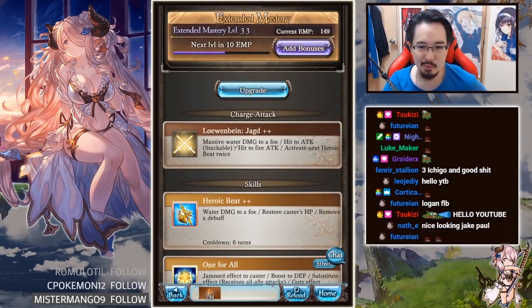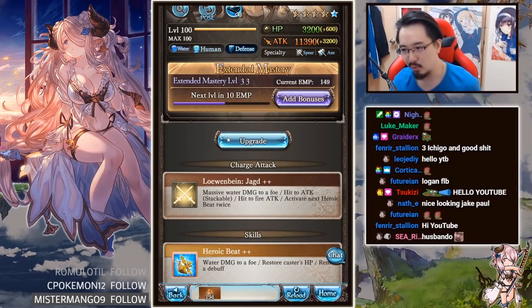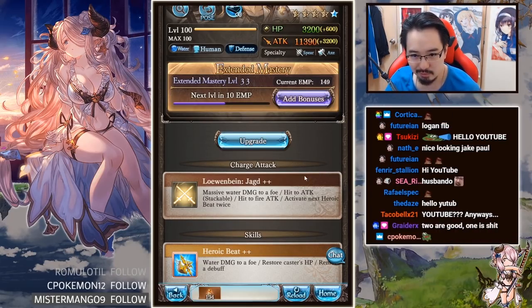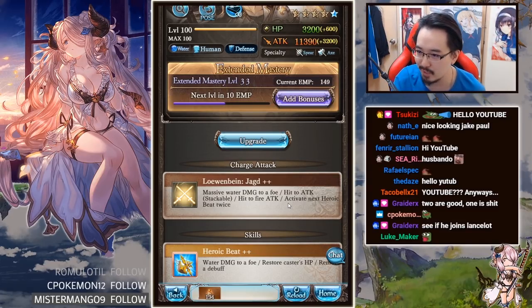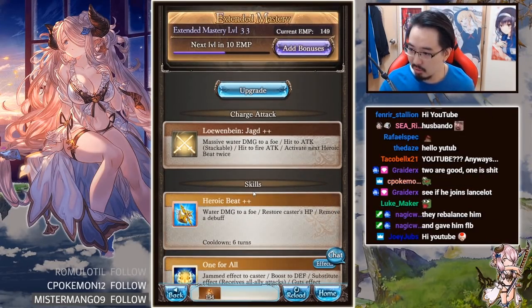I'm gonna correlate with the previous one because I honestly don't remember what his changes are. The first change is his Ougi, for obvious reasons. The one that got changed — hit to attack stackable, that wasn't there before. Previously it was 30% defend up. Now he just has attack down stackable and fire attack down, and activate next Heroic Beat twice, which is his first skill.